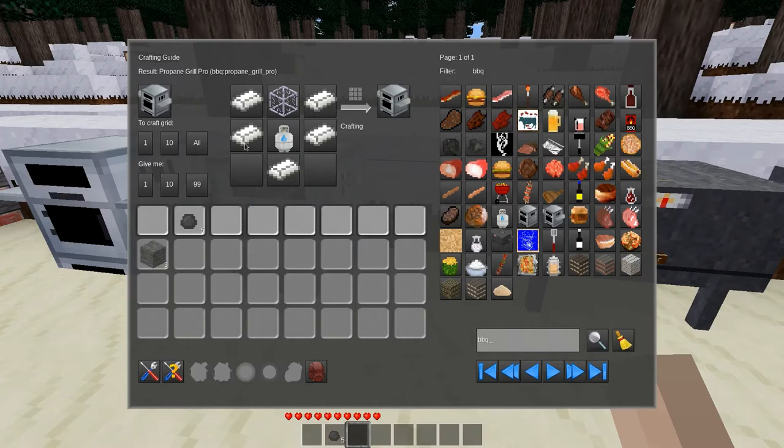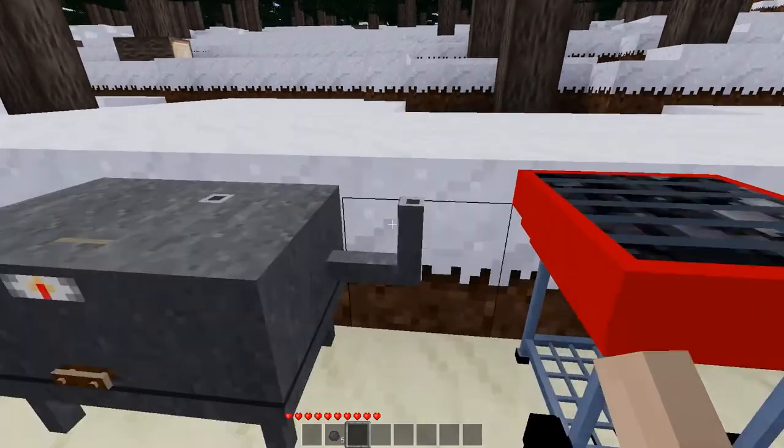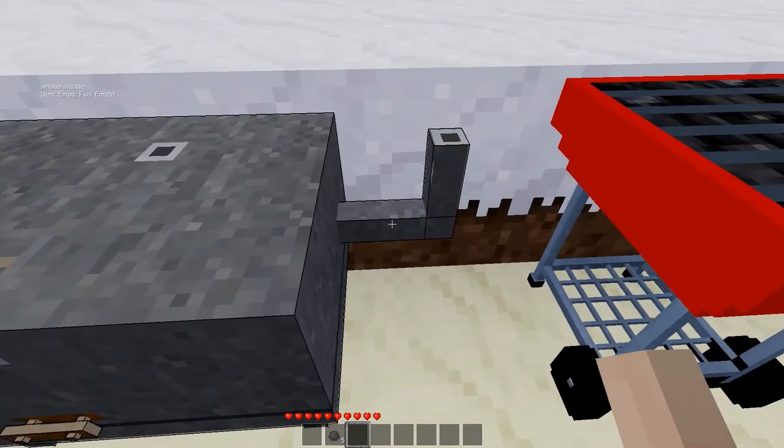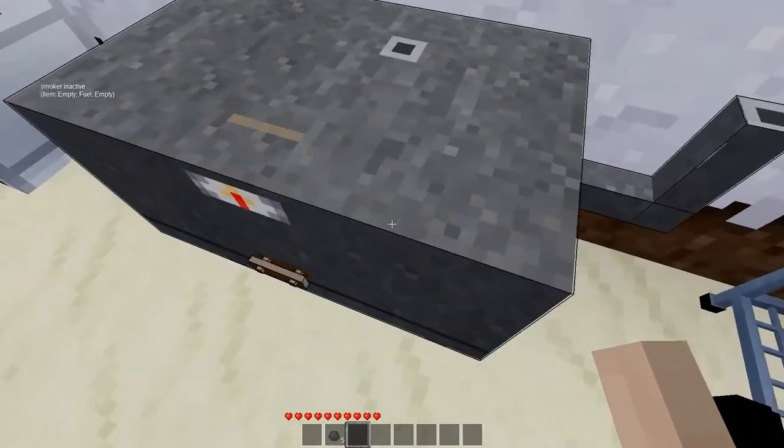We have just the basic propane grill and then the one with wings, which just uses two more steel ingots. The smoker is relatively inexpensive and easily craftable — you don't need to do any tiered stuff — and it's actually a really neat model.